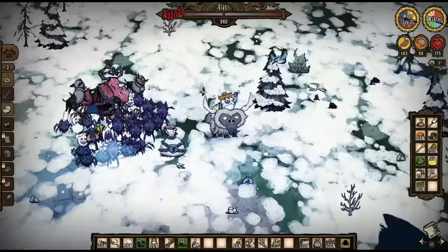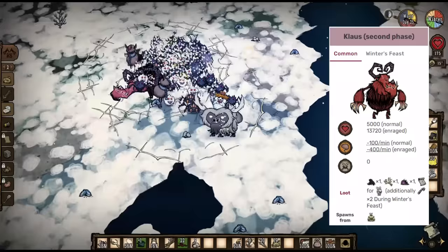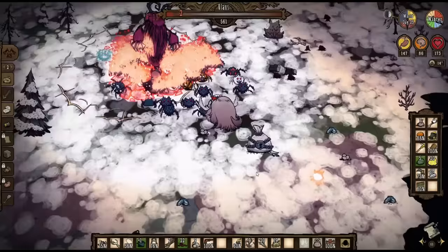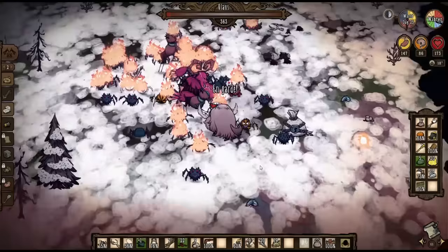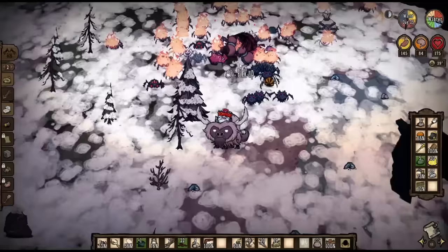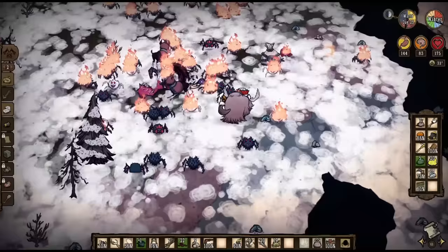Unfortunately, phase two is not so easy. Unlike in phase one, phase two Klaus gains the ability to panic your spiders whenever he screams. He screams before every pounce and will sometimes scream without pouncing. Due to the fact that he screams so often, strategically using your spiders like in phase one isn't really an option, so I just fight him in phase two the normal way. Your spiders will probably get a bunch of hits in here and there, but they'll spend most of their time either panicked, frozen, or on fire. Fortunately, none of them will probably die as long as you keep Klaus's aggro onto yourself. At least he only has 5000 HP in his second phase, so you should still be able to beat him relatively quickly. With Klaus dead, you've killed three raid bosses.